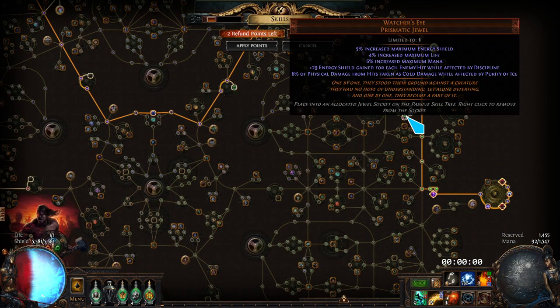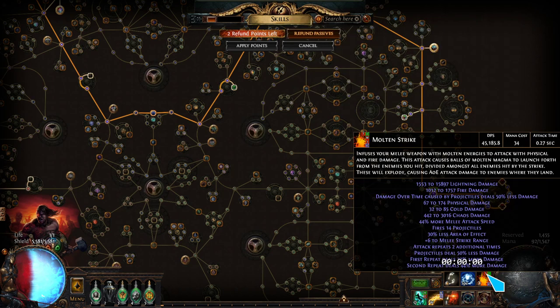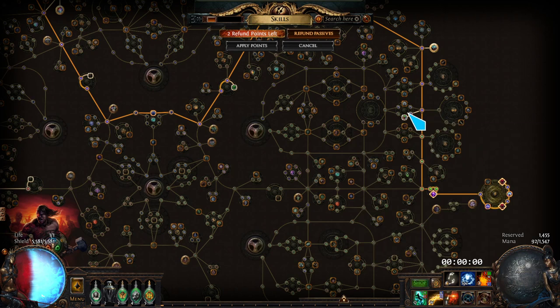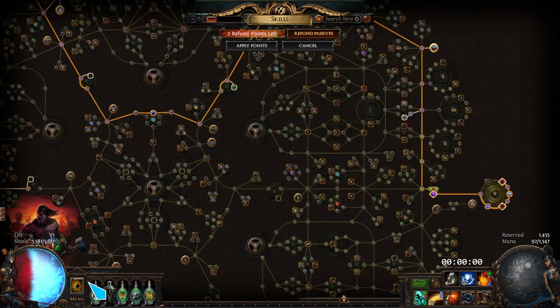We use an ES gained on hit Watcher's Eye. This means that each time one of those projectiles or the melee strike hits, it gives us 29 energy shield. We attack roughly four or five times per second. With roughly 20 projectiles plus our melee hit, that's about 100 hits per second assuming all the balls hit. So we get around 100 hits per second times 29, which is about 2,900 ES per second.